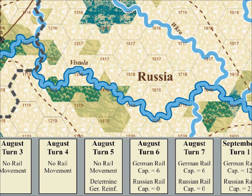In the early days of the war, most of a country's railway capacity was tied up in moving soldiers from their homes and barracks to their mobilization stations along the frontiers. In the Tannenberg introductory game, I printed the rail capacity available to each country for each particular turn right on the turn track. Notice that for the first few turns, neither player can move units by rail, as the railways are fully occupied with mobilization. Only on the 6th August turn can the Germans begin to use rail movement, and on that turn they only have the capacity to move a total of six divisions by rail.